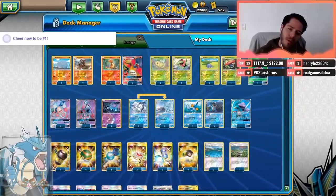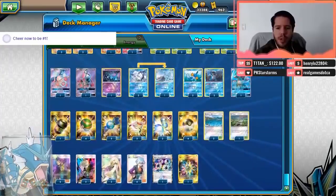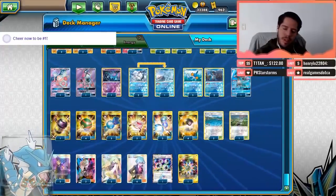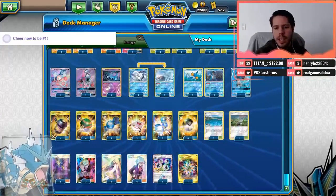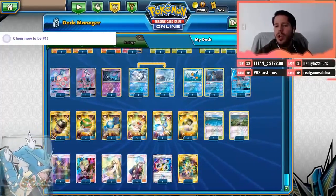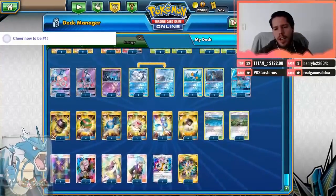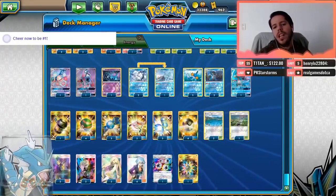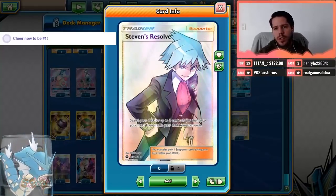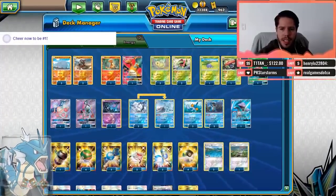We also have Potion so that when we evolve one of our Pokemon, like Rhyperior, it has damage and therefore Acerola can pick it back up. We have Super Scoop Up to pick up the Rhyperior, 4 Nest Ball and 4 Ultra Ball to set up, Double Rescue Stretcher to get back Pokemon we might need, Single Enhanced Hammer to delay our opponent's attacks, Double Brooklet Hill because we have a bunch of Water-type Pokemon, and Rare Candy to set up. Steven's Resolve is going to be the key card for this deck.